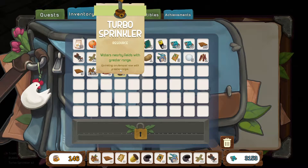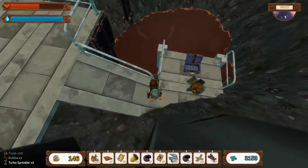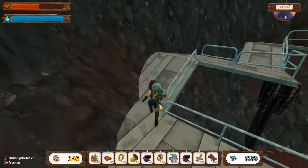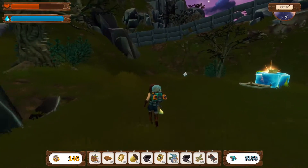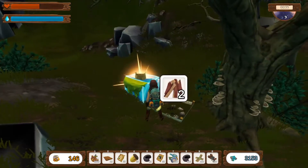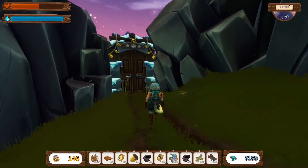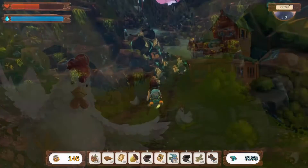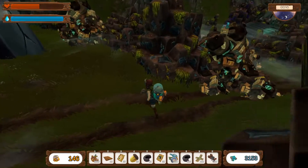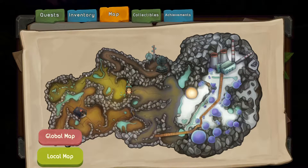A turbo sprinkler — waters things with a greater range. They're not that expensive, I felt I would need one. I can't afford to break those. This is the next zone, and then you've still got to get around there — I don't know whether there's a gate there or not, it's hard to tell. I think this might be a job for tomorrow — well, technically today I suppose.